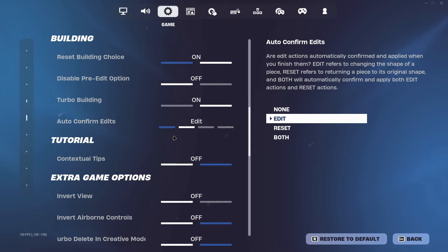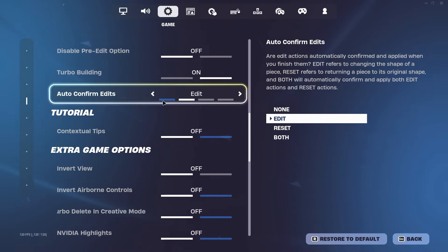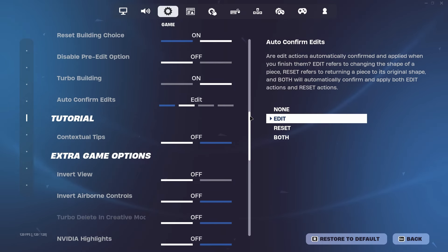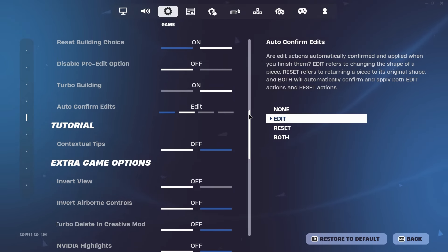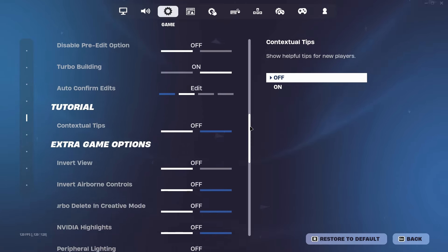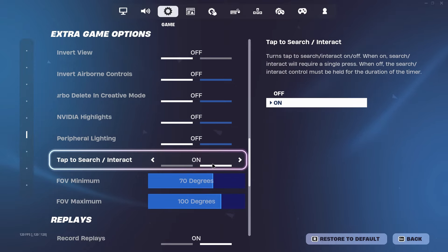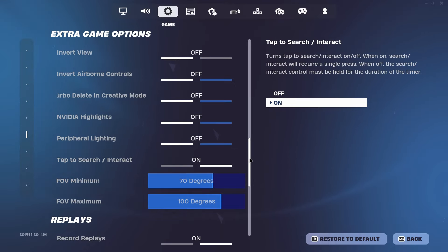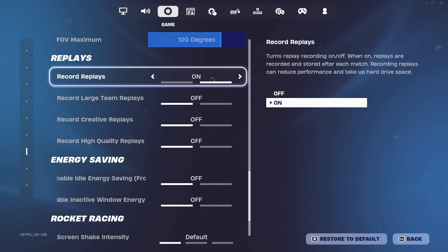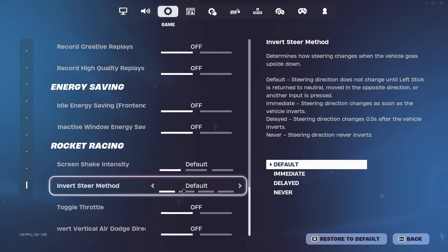It also gives you less input delay when you have it off. Turbo building should be on. Auto confirm edits on edit — that's what I have. I tried playing on none but it was terrible, I couldn't get used to it. So I wouldn't recommend that. Just play with confirm edit on release — it's much faster. These settings should all be off except for the last one, which is pretty good to have on.